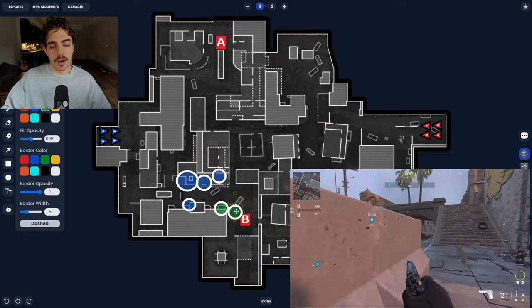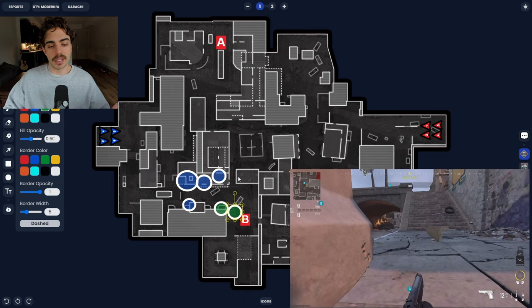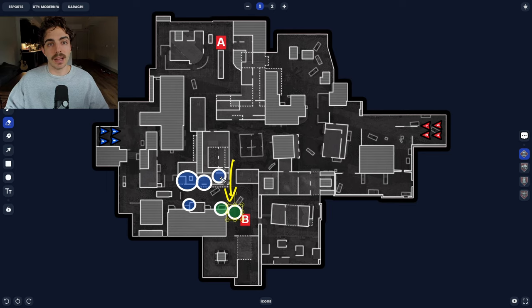There's a spot right behind this barricade — just make sure your foot is not sticking out from the mid cut area. That's happened in pro matches and people got caught out for it. Make sure you're pressed deep onto the barricade, playing like a rat in case they slide out to B site and start planting. You'll get a free first blood if they do. A really nice ratty position if you have the numbers towards this site.